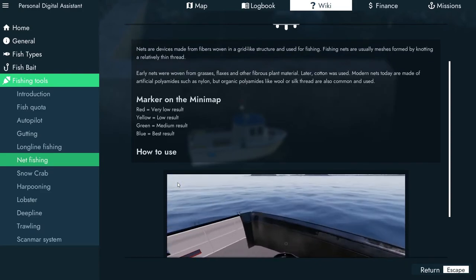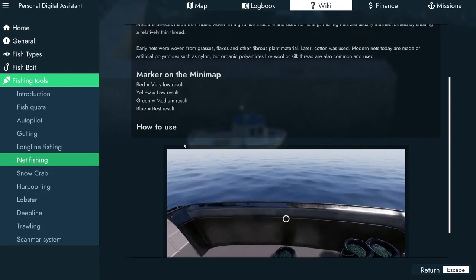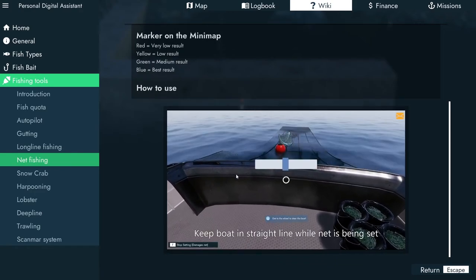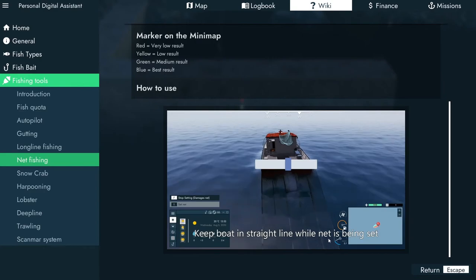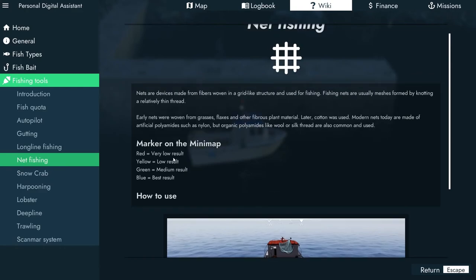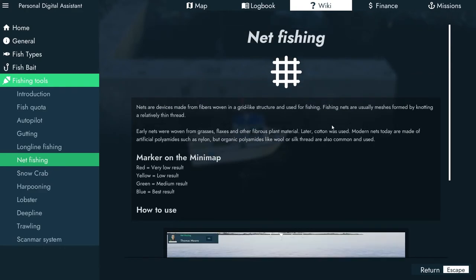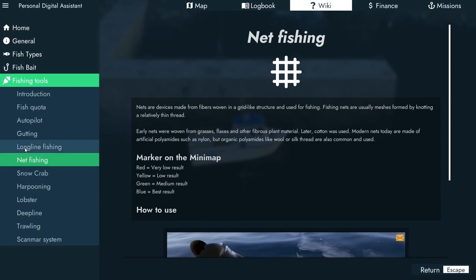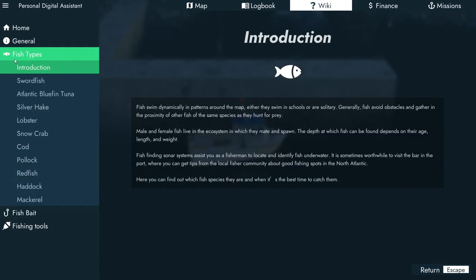Okay, so you come back, you can throw them over — perfect. That's nets, and then you let them drag out. Keep the boat in a straight line while the net is being set, so you try to keep that straight. I wish it would say what fish you caught with nets — I guess we can go look at fish types.